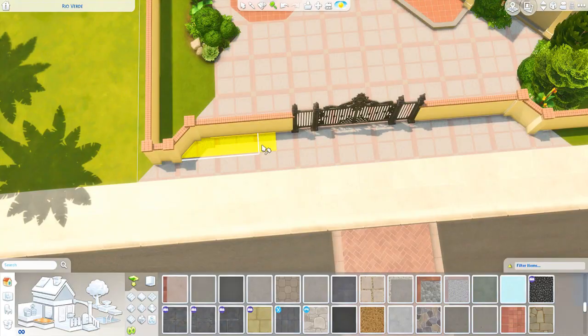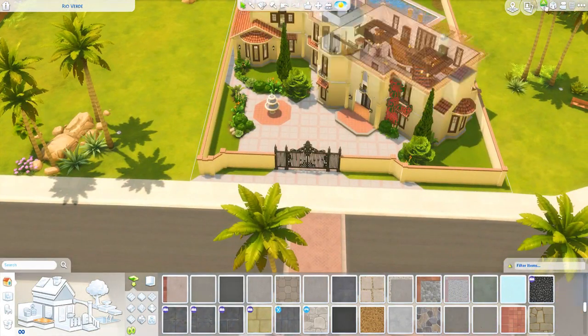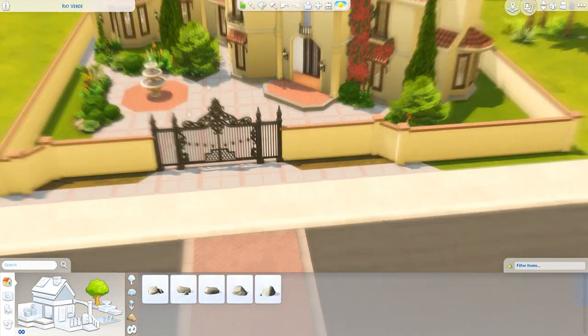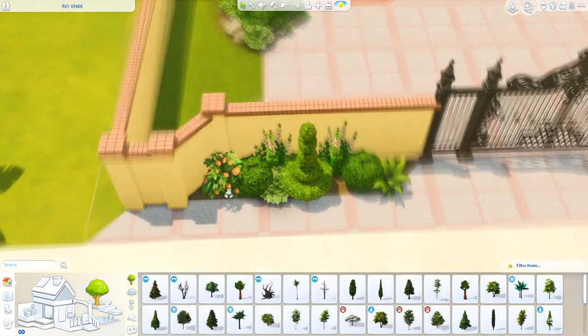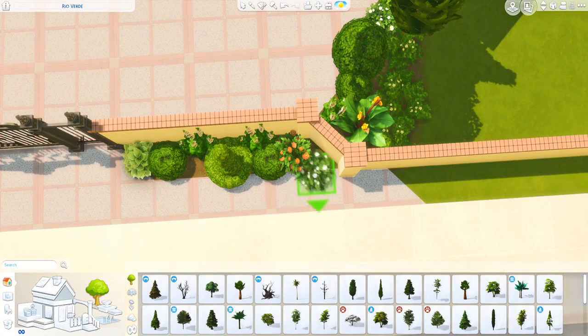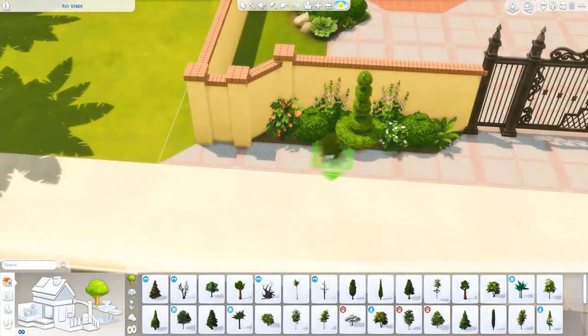At this point I decided to also fence in the front area of the property, because I feel like this is so typical for Hollywood homes to have a beautiful wrought iron gate leading to their driveway. Also for privacy. Overall I was really happy with this landscaping.